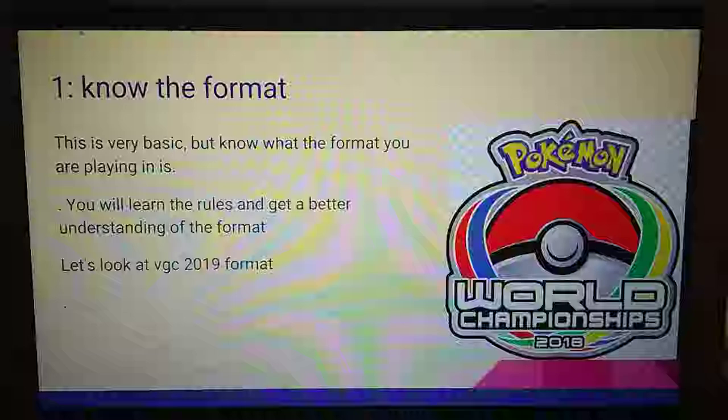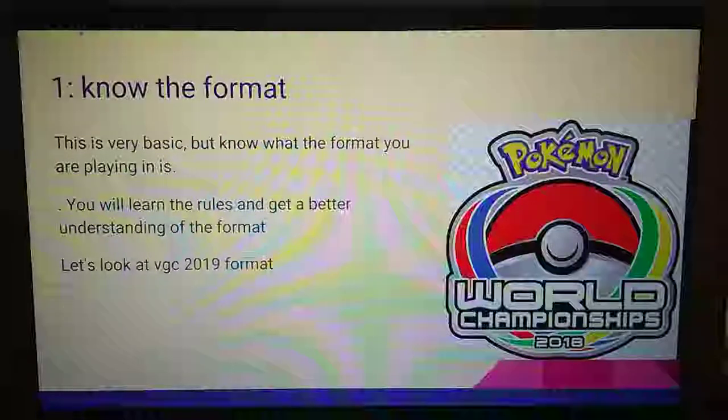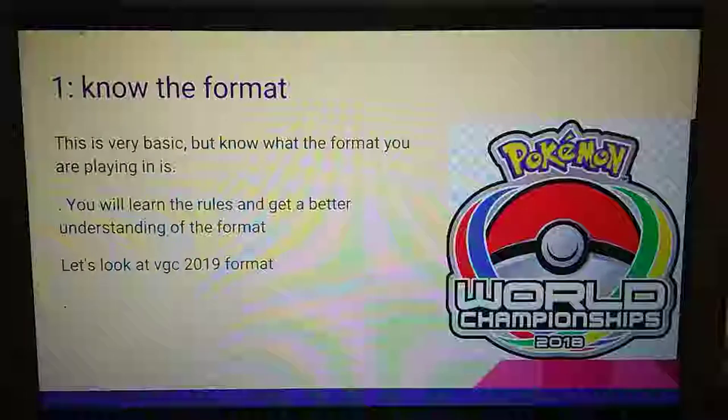Looking at the 2019 VGC format, it's comprised of three semi-formats: the Sun series, which is now over; the Moon series, which we're currently in; and the Ultra series. The Sun series did not have Z-moves or mega stones. In the Moon series you can have Z-crystals, but Ultra Necrozma's Z-move is not allowed. In the Ultra series, all mega stones are allowed, all Z-moves are allowed, Blue Orb and Red Orb are allowed on Groudon and Kyogre, and Rayquaza can have Dragon Ascent to go into Mega Rayquaza. Knowing this and the format rules will help you understand what you're playing better.